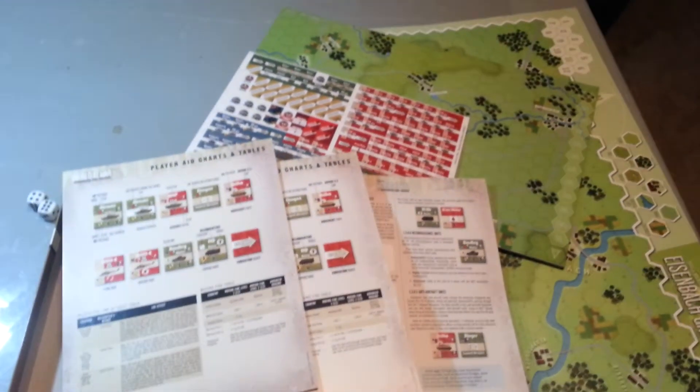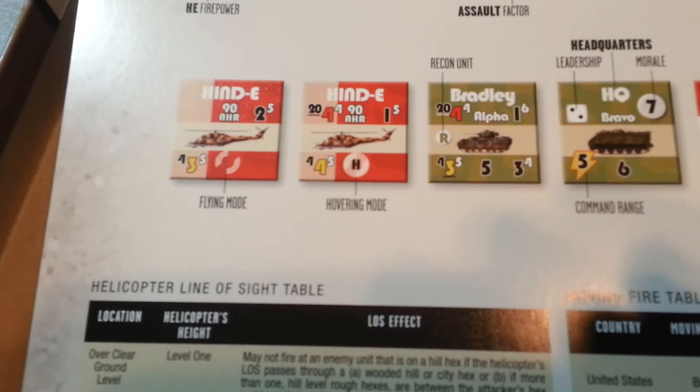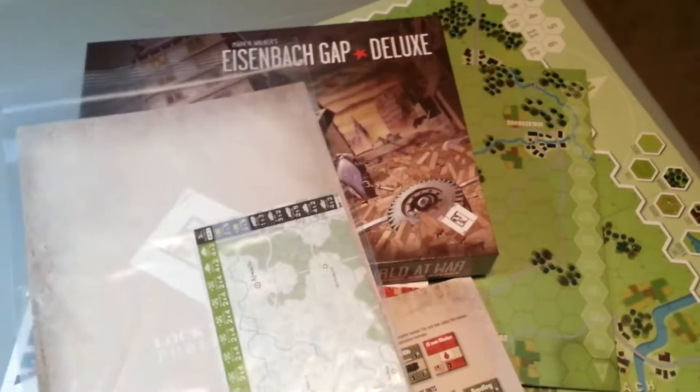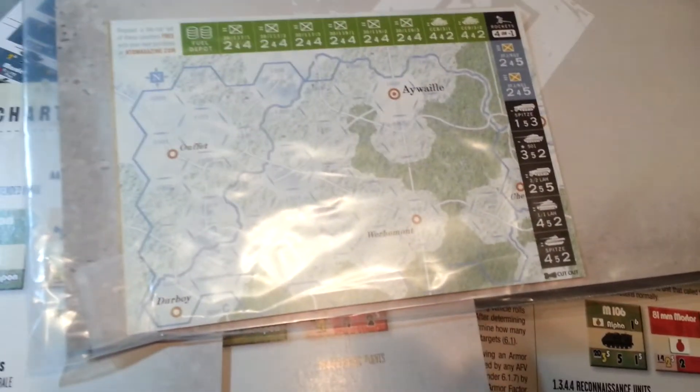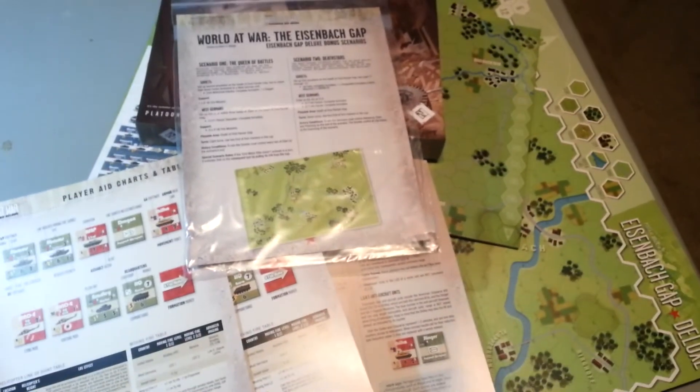And that's all she wrote — that box is empty. So just go over all the components here in a general flyby type of thing. There you go, so what's in the box: box art and bonus scenarios, flip side. There you go.